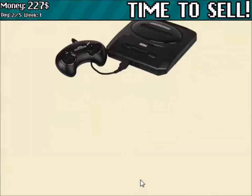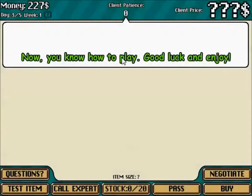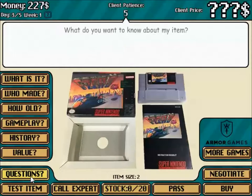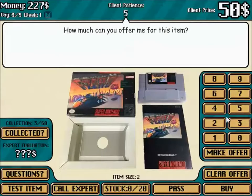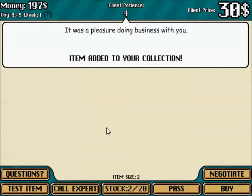I earned 10 bucks. The store is empty except for a bunch of My Little Pony DVDs. This is rare — the original F-Zero, a legendary Super Nintendo game, and it's a complete set. In game collecting, having the box, the manual, and everything adds a lot of value. Full package for 50 bucks — that's reasonable, but I need to negotiate down to turn a profit. 30 bucks. Thanks, that's really fair.